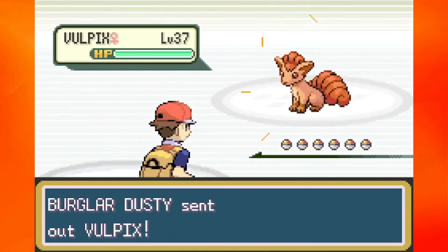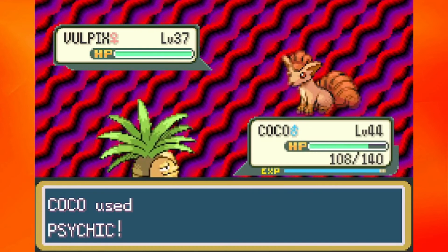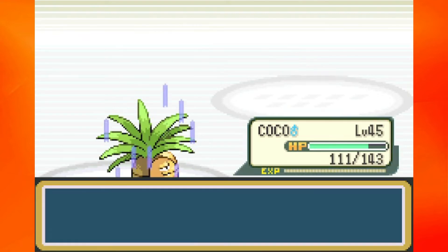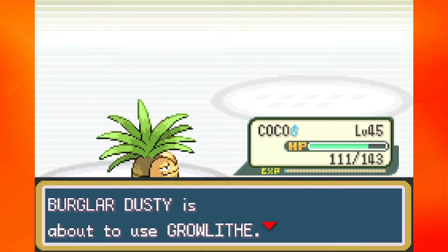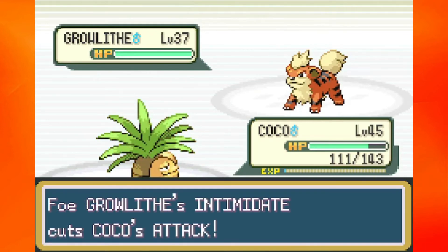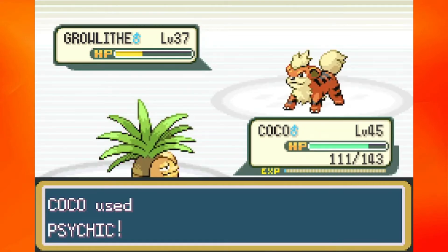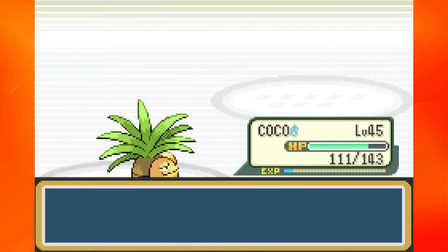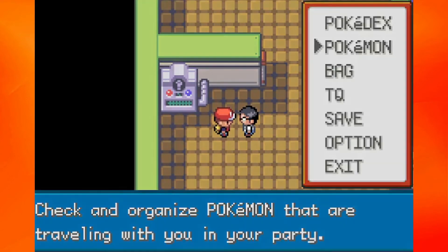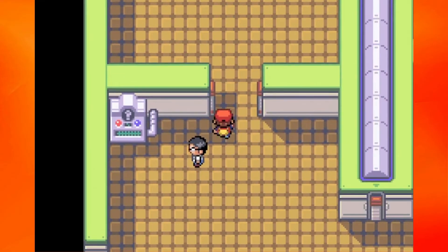We are on the second-to-last trainer, Burglar Dusty. If there was ever a name for a burglar, I feel like it'd be Dusty. If your name's Dusty or Dustin, that's a freaking sick name. Alright Coco, you're just going to stay in and body all these fire types like a beast. Intimidate doesn't matter because we're going for Psychic. Then I'm just going to throw Blastoise up front and he is going to wash away the rest of this gym. You got to Cinnabar Island by using Surf, so unless you were using an HM Pokemon for Surf, it is going to work wonders in this place.